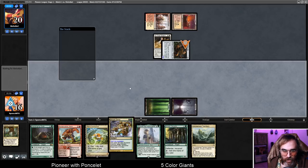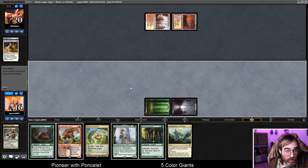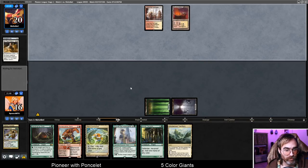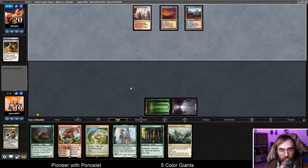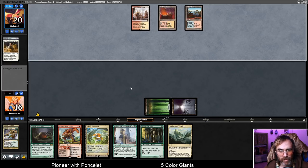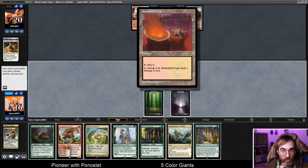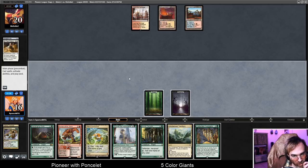I guess they could be playing Shrapnel Blast — yeah, they're probably playing Shrapnel Blast. Let's kill it now. So yeah, they're a three-color Ensoul deck with All That Glitters, it looks like. That's a good draw. They didn't do anything on their last turn, which is strange. I bet they have a bunch of removal in hand.